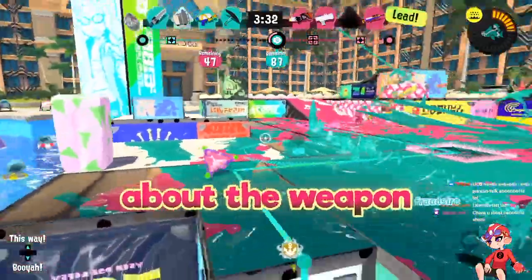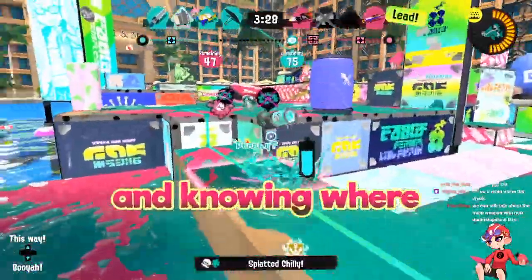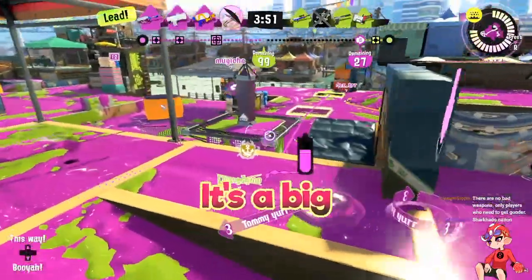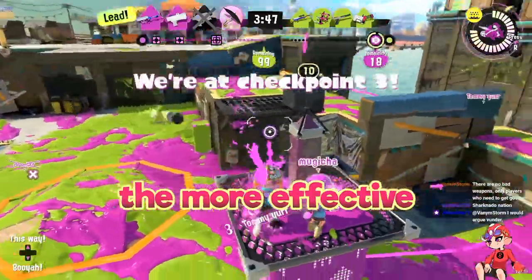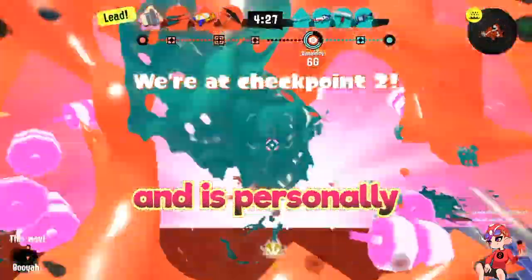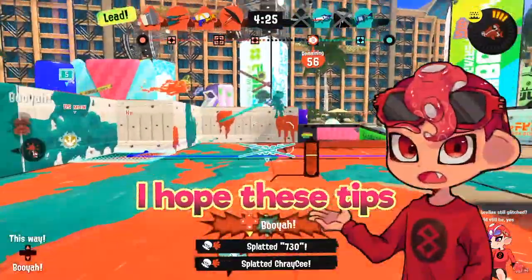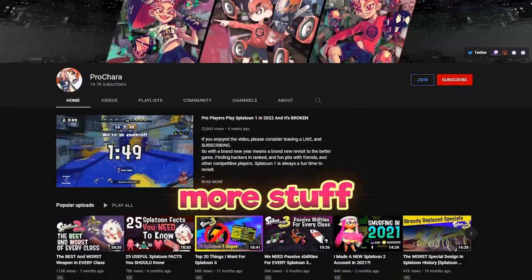A lot of improving with the weapon is learning what fights you should and shouldn't take and knowing where you should be positioned on the map. It's a big team player, so the better you can get at coordinating with other people, the more effective you'll be. Undercover Brella can be a great entry weapon into the brella class, and it's personally one of my favorite weapons. I hope these tips help you out for picking up the weapon, and you can check out my channel if you want to see more stuff with brellas.